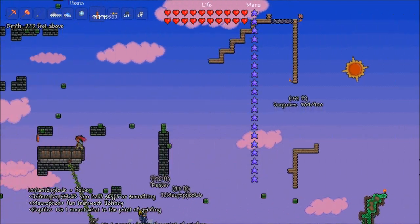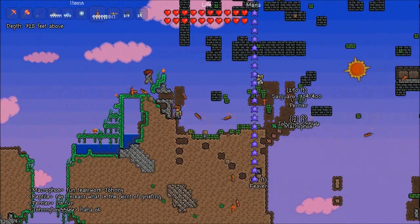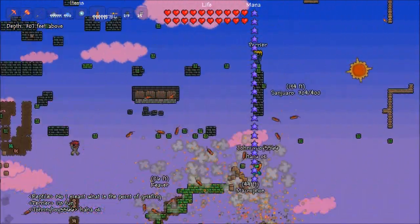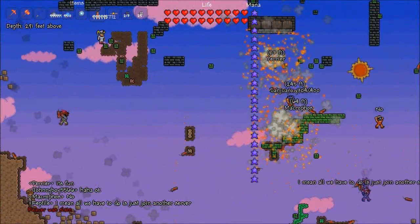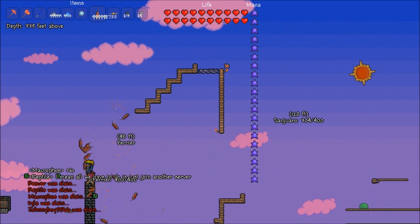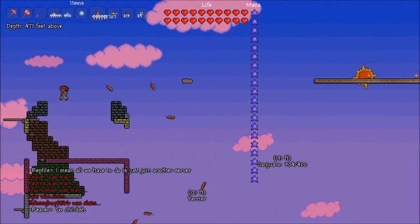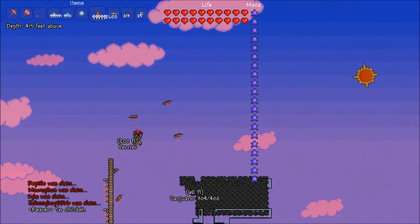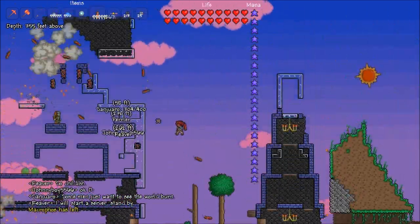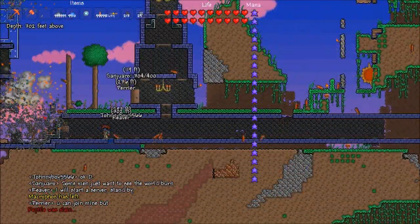That way I can actually kill these jerks. I probably should set on dynamite. Right now I'm just trying to kill them. With instant explode it doesn't allow me to kill them unfortunately. I'll have to look into that, but yeah, this looks like a good place to blow up.